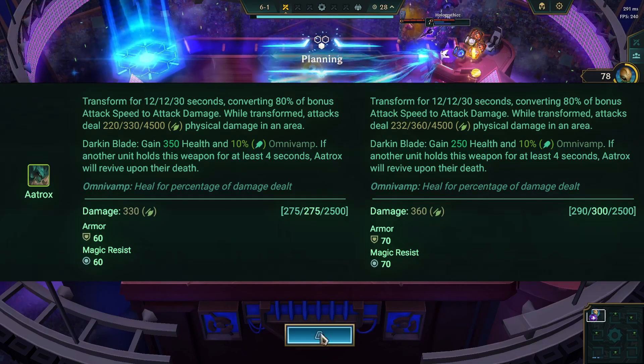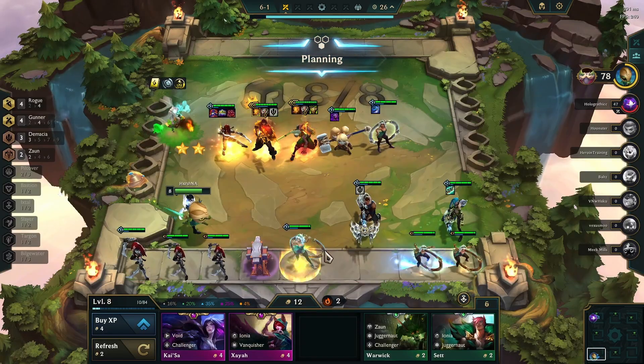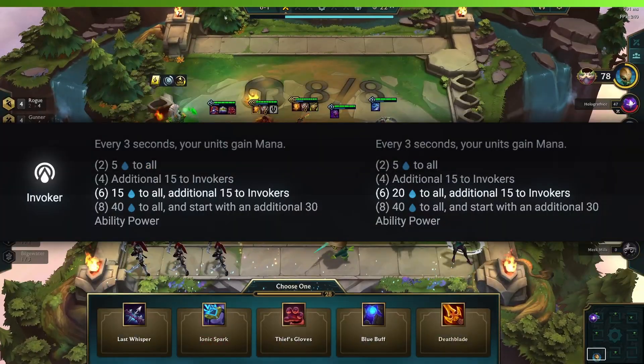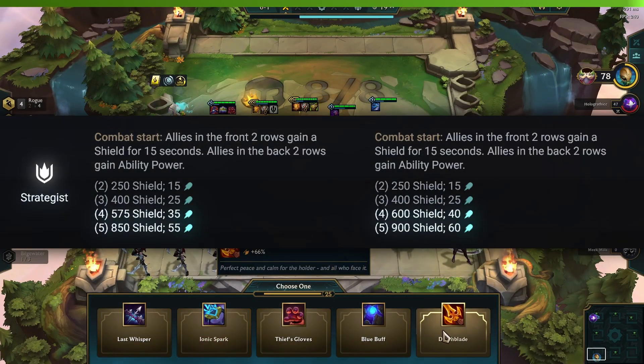Five cost champions. Aatrox gets a well-deserved boost. Now let's talk about traits. Buff traits: Bilgewater, Invoker, Shurima, and Strategist are all getting stronger.